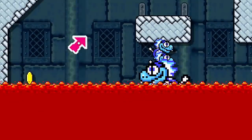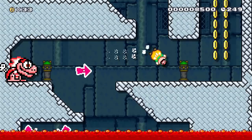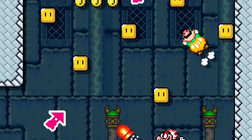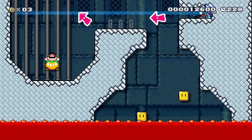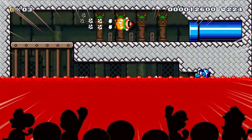He must dodge projectiles while keeping up his pace to outrun the rising lava. As he rises, optional pathways offer him delicious rewards. If he gets too greedy though, he'll melt in the hot jelly. He'll also need to move through blocks that can slow him down if he bumps into them. Once he avoids the missiles and beams, he can safely reach the top of the room.